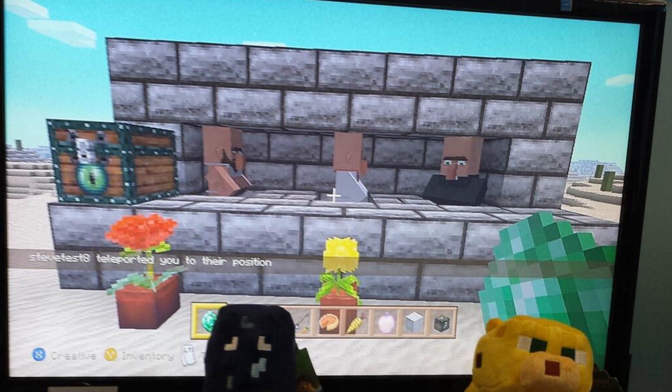It's really exciting seeing all this new stuff and getting more use out of the old texture packs. Just a small thing that answers a lot of questions: you can see it says 'stevetest8 teleported you to their position.' So this confirms the thing about teleporting — if you're a moderator you can teleport people to you. I presume this will disable achievements, but basically if you want to teleport people to you because they're new to Minecraft, or you just want to meet up and do something in creative, then you can teleport people to your position if you're the host or a moderator.